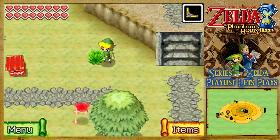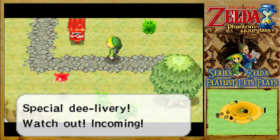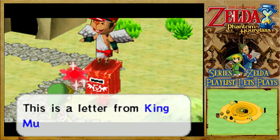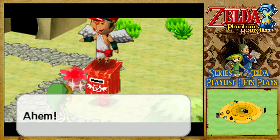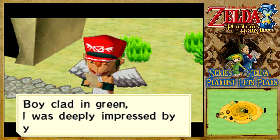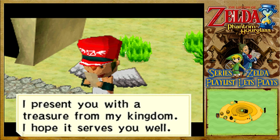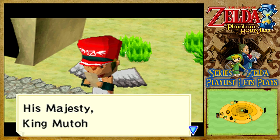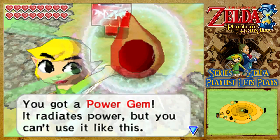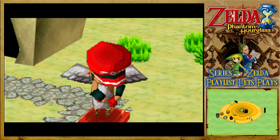We also have mail - special delivery! This is a letter from King Muto: 'Boy, Cladding Green, I was deeply impressed by your immense strength! I present you with a treasure from my kingdom - I hope it serves you well! His Majesty, King Muto.' And we get ourselves a power gem! It radiates power but you can't use it like this of course. Well, that brings us up to 20 of those as well - so all that's left is to get boarded!